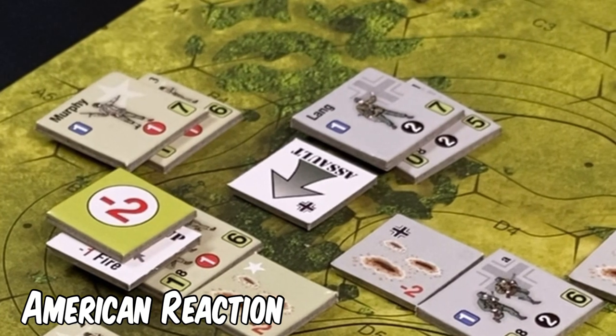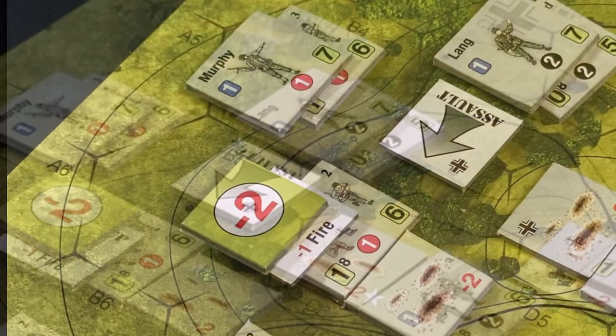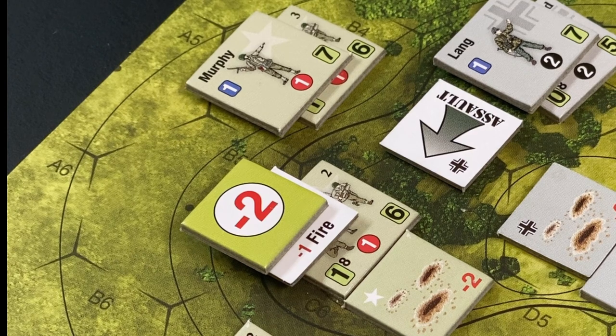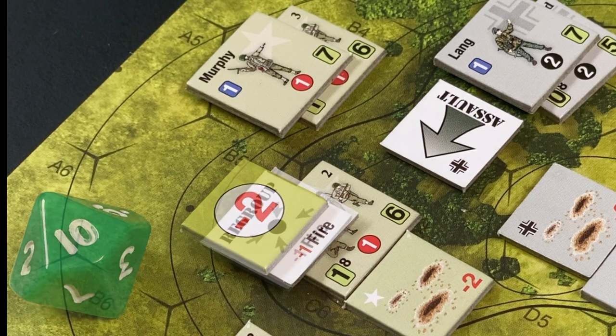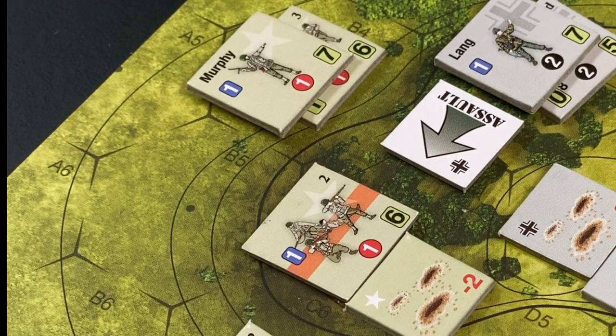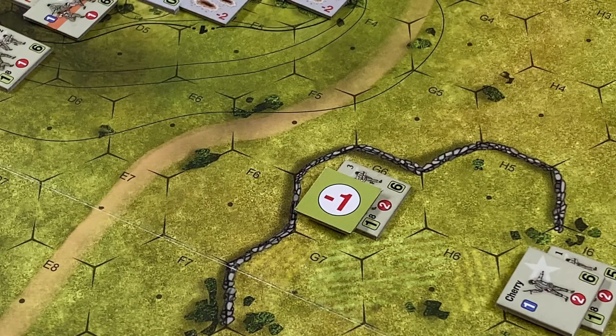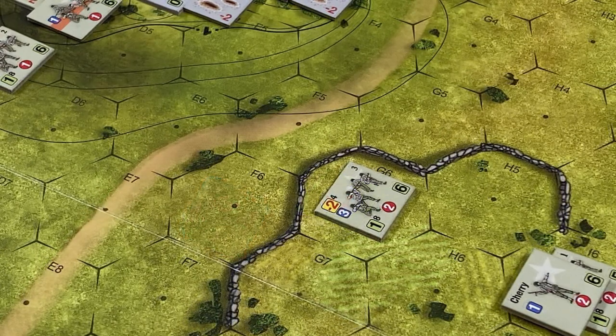The Americans have no further reactions, so the activation phase ends and we proceed to fire resolution. We resolve fire against the American First Squad, First Platoon: the die roll is a ten modified to an eight, which is greater than the squad's cohesion — it is disrupted. As a result of disruption, the regrouping marker is removed and the squad is flipped to its disrupted side. Next we resolve the American Third Squad's Second Platoon: roll is six modified to five — less than the squad's cohesion, so no effect.